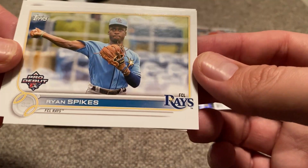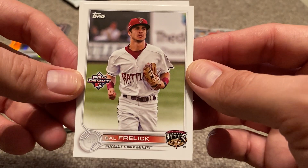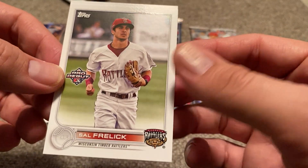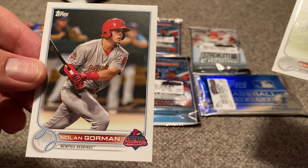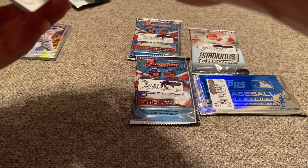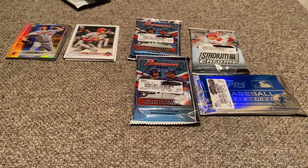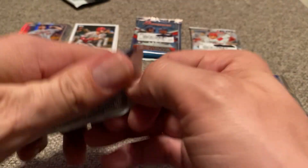Hopefully he's progressed since then. Ryan Spikes for the Tampa Bay FCL Rays — Florida Gulf Coast League. Sal Ferlick for the Milwaukee organization — I think he's made his major league debut by now. And then Nolan Gorman, who has been up for the last couple of years for the St. Louis Cardinals. No big hits in there, but always cool to see those guys in their minor league uniforms.